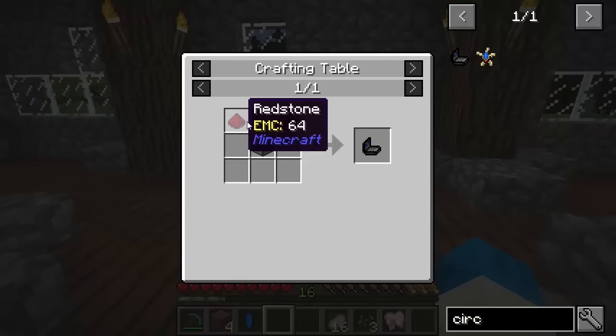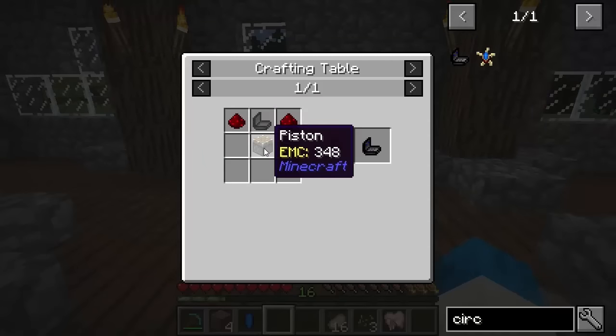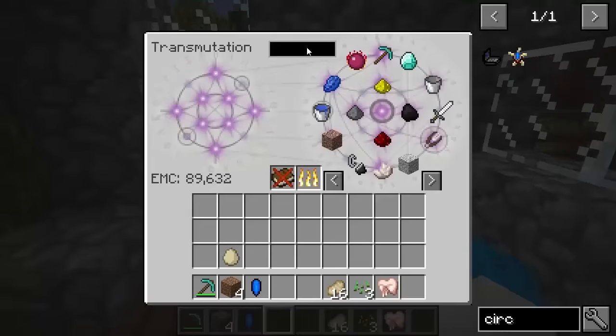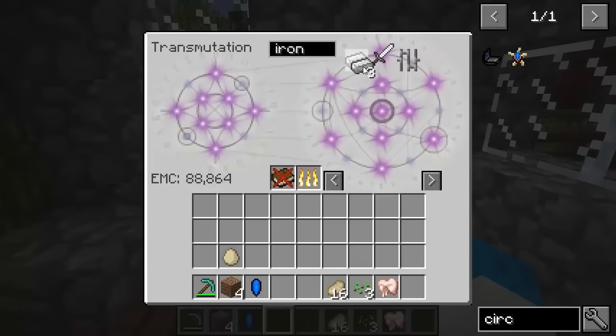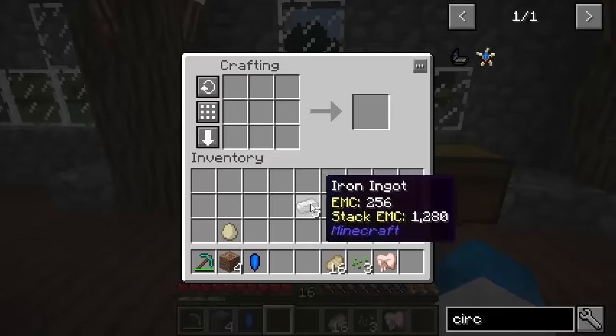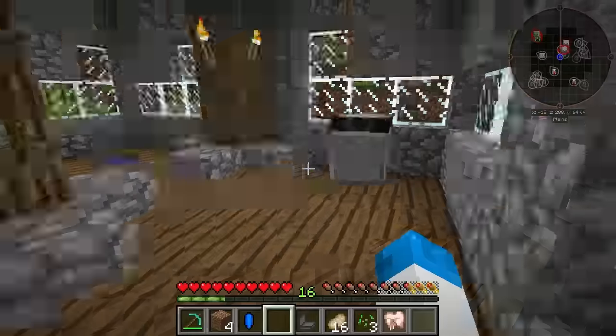That's what I want — two redstone, an iron casing, and a piston. So what's the iron casing? That's easy, guys. Iron casing — one, two, three, four, five. This is why I wanted this thing, because it means that I can just get on with the mod itself. Iron casing, good stuff. Let's go ahead and teach that to the table.